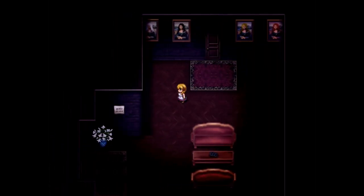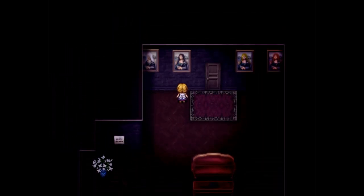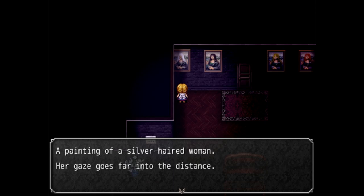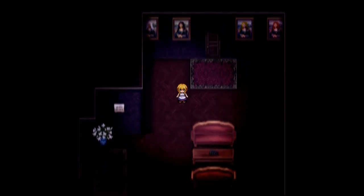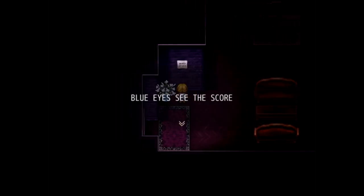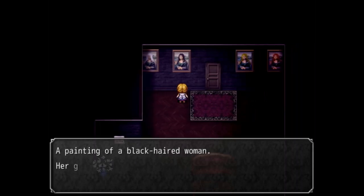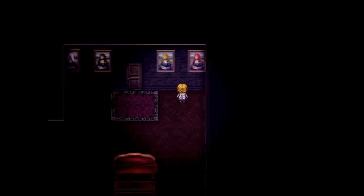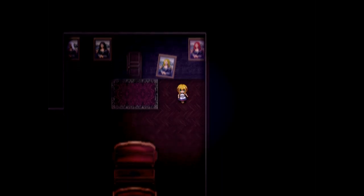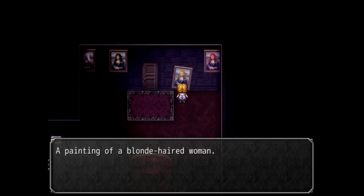Oh, a key! Played with the 12th queen — a deck of cards. I actually got that idea from here, but the 12th is the queen. A painting of a silver-haired woman, her gaze goes far into the distance. They say all the same. Blue eyes — see the score. Is there one girl with blue eyes? A painting with a black-haired woman. A painting with a blond-haired woman. I think I will go save before I lose anything. A painting of a red-haired woman.